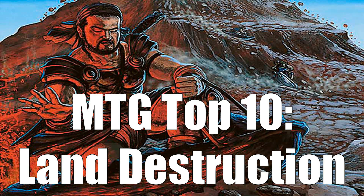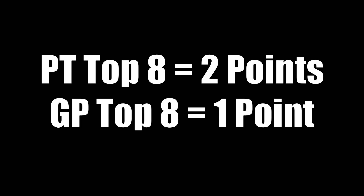Before we get to number 10, let me give you a quick reminder on how I score cards on these lists. Cards receive points depending on how many Grand Prix or Pro Tour Top 8s they have received, with a Pro Tour Top 8 worth twice as much as a Grand Prix Top 8. The cards are then arranged numbers 10 through 1 with the highest score at number 1. I consider Legacy and Vintage Championship events as Pro Tour Top 8s, as those are the highest level of competition in those formats. In the description you can find land destruction cards with 5 or more points who didn't quite make this list.